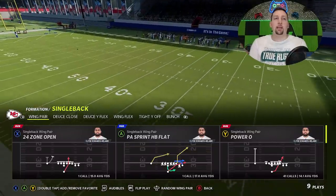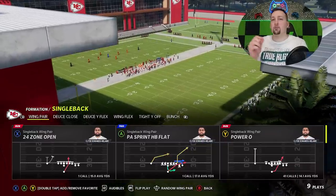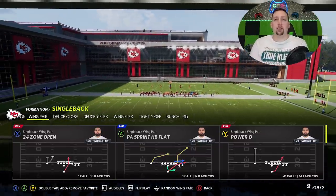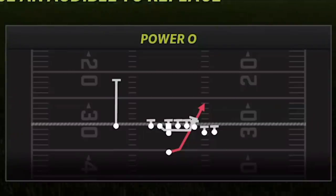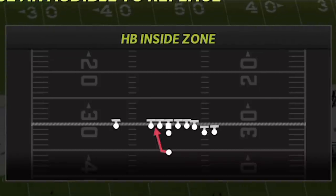I'm going to show you guys four plays: two pass plays and two run plays. The run play — and I could make this video just about this — is the Power O. This is one of the most overpowered run plays in the game pretty much every year. You can see I run this play 41 times averaging 14 yards per carry. It's typically in the Saints and the Steelers; I didn't know it was in the Chiefs, but that's why I chose this playbook. The Power O is definitely the most explosive — I'd have that in my audibles — and the halfback inside zone is also one of the better run plays.